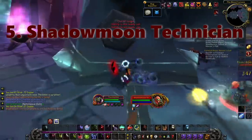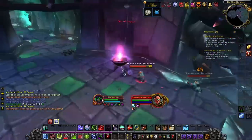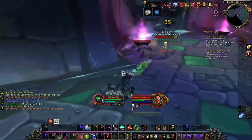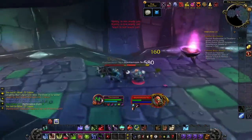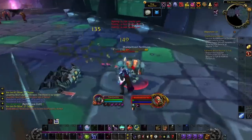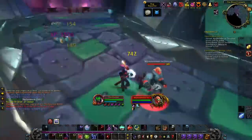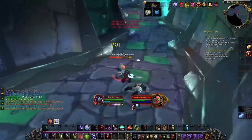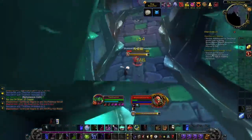Number five: Technicians. Technicians do two things — they'll throw Dynamite at you and they'll also drop Mines on the ground. For the Dynamite, just keep moving and that's going to enable you to avoid most of it; it's pretty difficult to dodge if you're stationary when they start casting. I like to kite them in a straight line. They're also going to drop Mines on the ground that do a lot of damage — like 1,500. If you've ever been in Blood Furnace you know about this. I like to kite these guys in a straight line instead of in a circle.